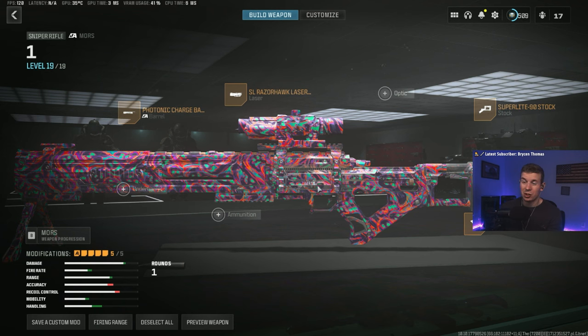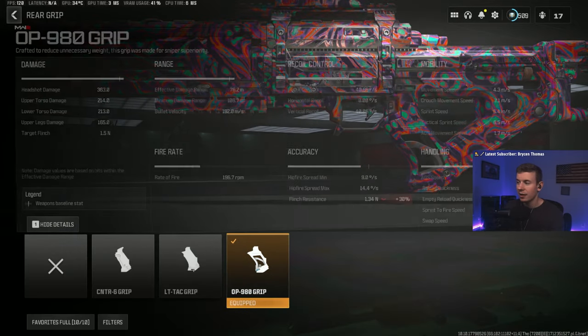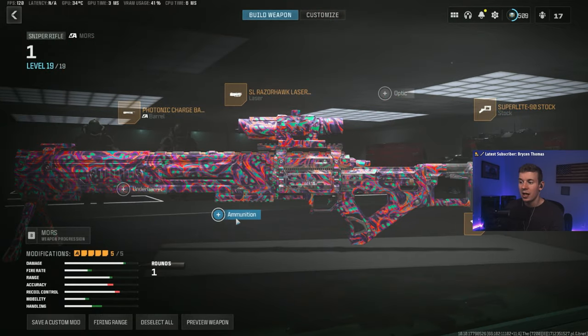That build is going to look something like this: you have the Photonic Charge Barrel, the Razor Hawk Laser, the Super Light Stock, Quick Bolt, and the grip. The only three things that are going to change on this build are the barrel, the ammunition, and the rear grip. If you don't want the rear grip — which helps with the ADS by about six percent — you can swap it out.